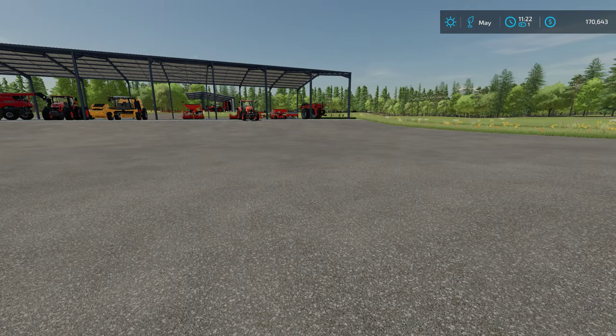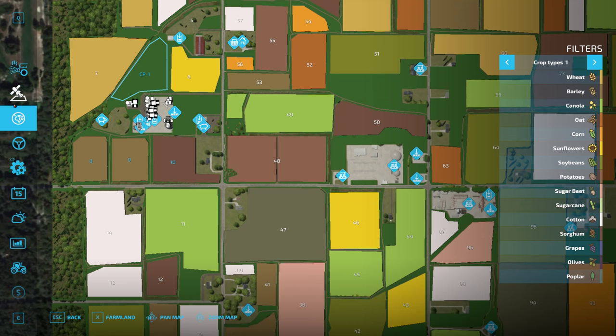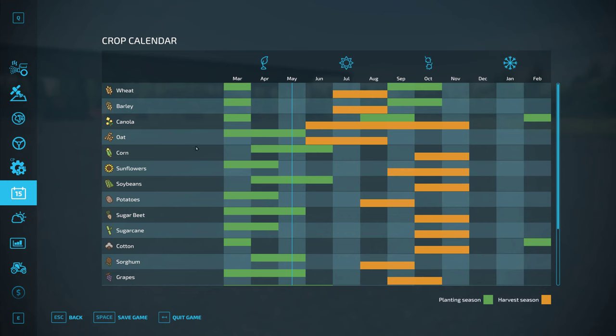Apparently this new Start in Spring mod allows you to do exactly that. I think it starts you off in March instead of August — so that's kind of cool. You only need to run it once: launch it with a brand new save game, it starts you in spring, save your game, exit, and you can get rid of the mod. It's just a one-time thing.